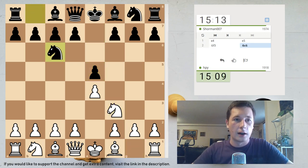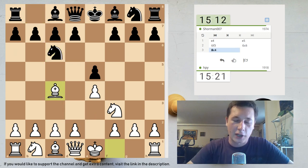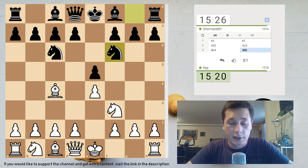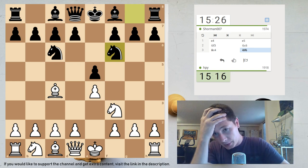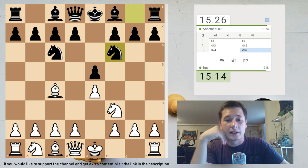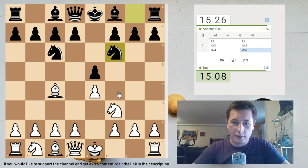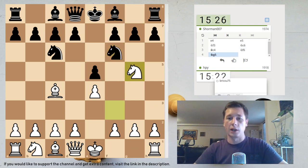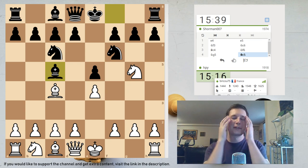We have an Italian opening for now — Ng5 or Bc5, Nf6 or Bc5. Recently I've been experimenting with d3, c3, which I usually play against Bc5, but I think I'm going to play Ng5 in this one as well. Last game I played in this I lost. We have a Traxler — okay, this is going to be fun.